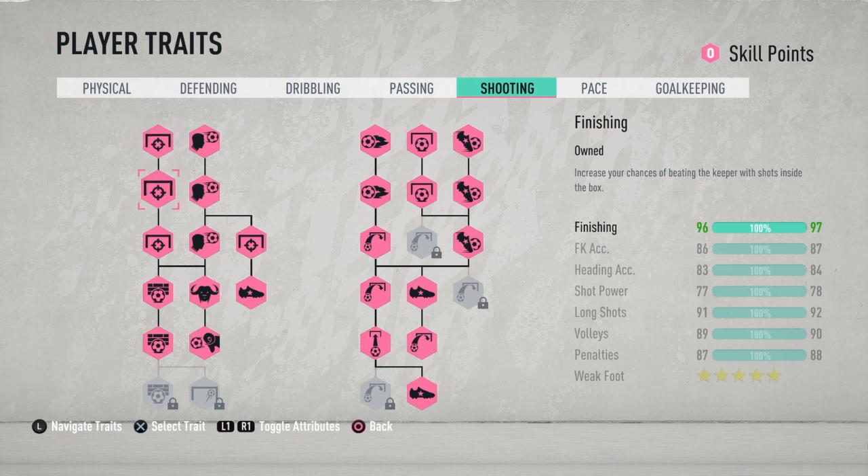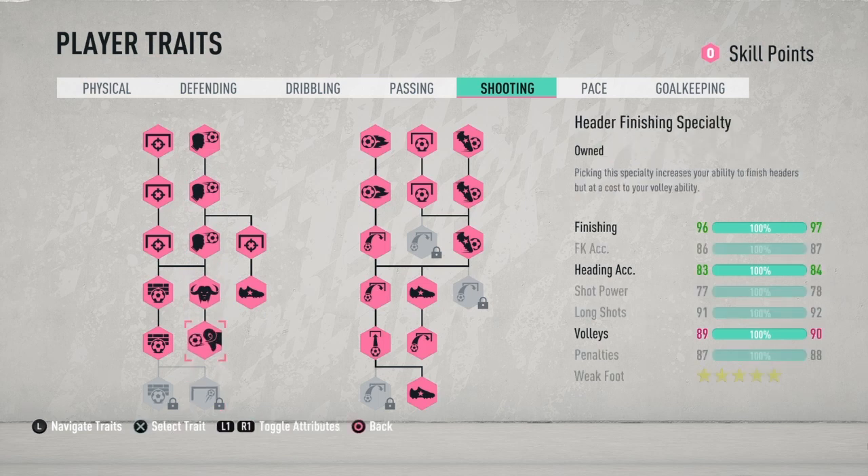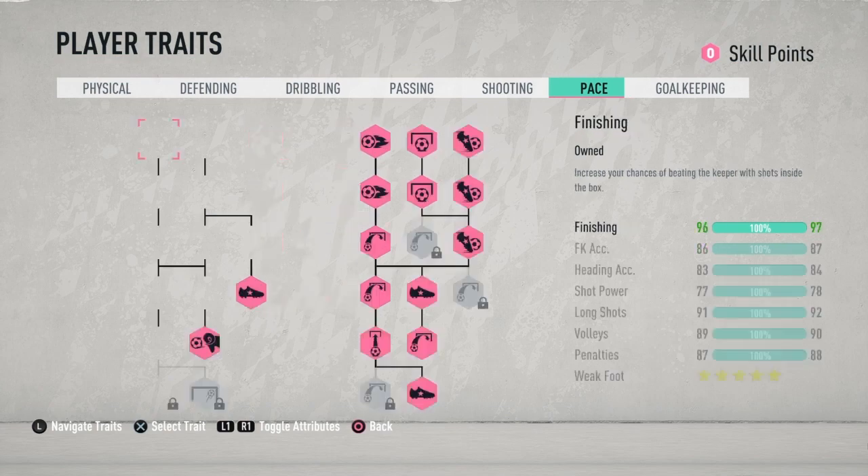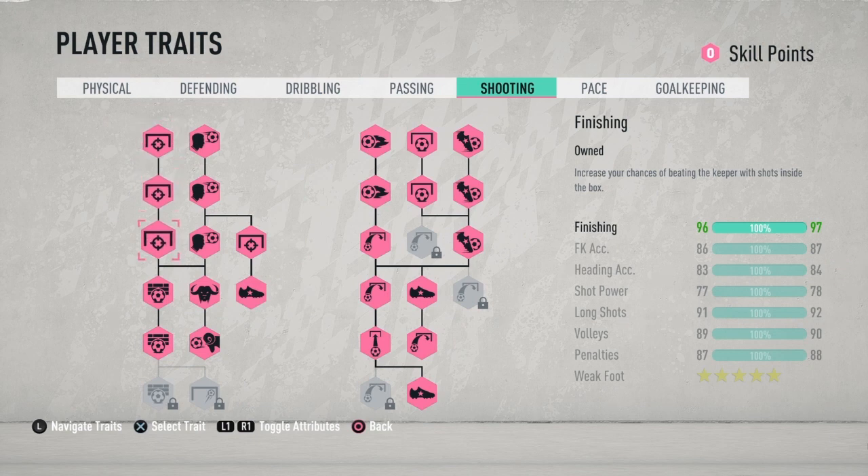You guys can see right here — his finishing is 97, free kick accuracy 87, heading accuracy. You don't need the finesse rate; you guys will see why from the montage. He has some of the best long shots — look at his long shots, 92, and his pace right here is 93. One downgrade to this build is his heading — it's 84. But he's not a target man, so I'll leave the target man build in the description for those who like to head the ball. The target man build is around 94 on heading, and his finishing is still going to be 97. His shot power — people are going to say it's not good enough, but trust me, his shot power is decent enough if your first touch and ball control are good. If you control the ball well, his shot power is just as overpowered as a 96.